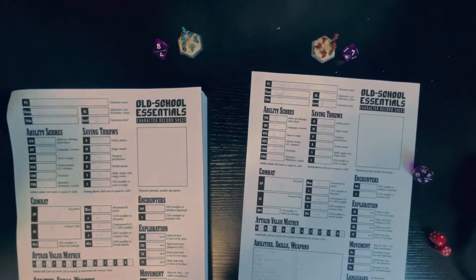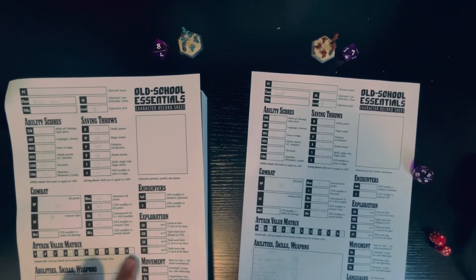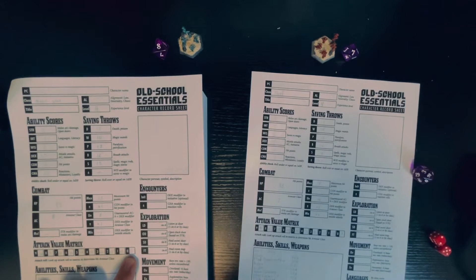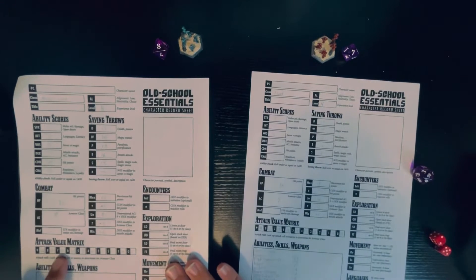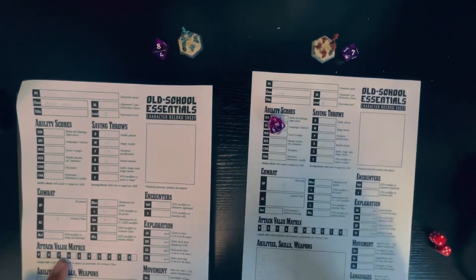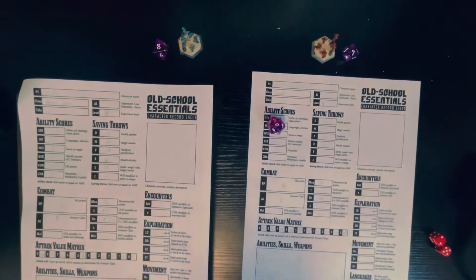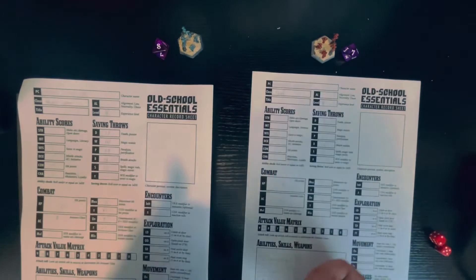Let's say this magic user — out of spells for some odd reason — decides they're going to go after this thief with a dagger. We look over here: our character's THAC0 is 19. The creature's armor class is 7. You don't need to do the math — we need to roll a 12 or higher. We got a 16, so our mage successfully hits the thief.